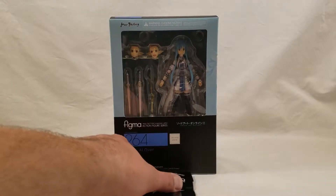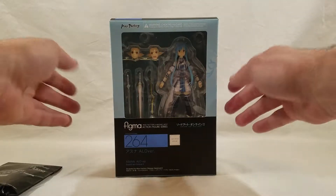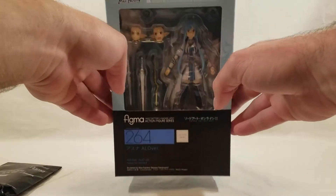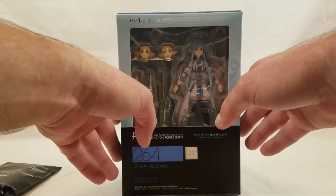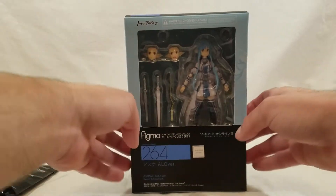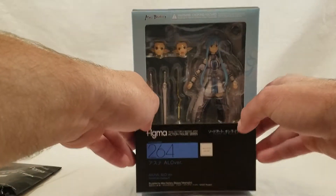Today I have the ALO version of Asuna from Sword Art Online — Asuna ALO version, Figma 264. I just got the ALO version of Kirito in, and Leifa is up for pre-order right now. So I figured I'd just knock this out since they've been sitting here for a while and I haven't had a chance to unbox it.